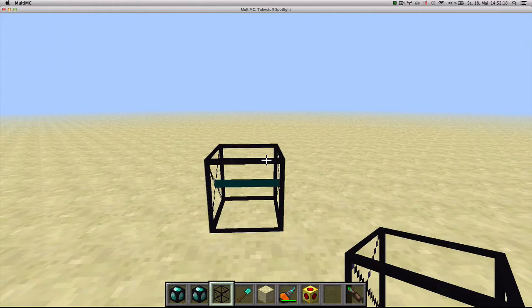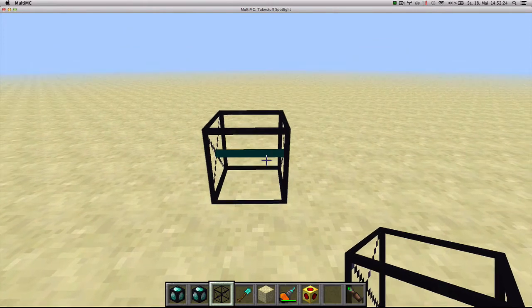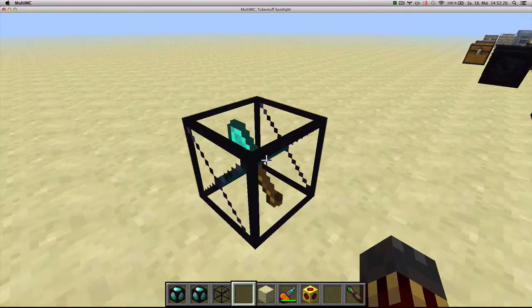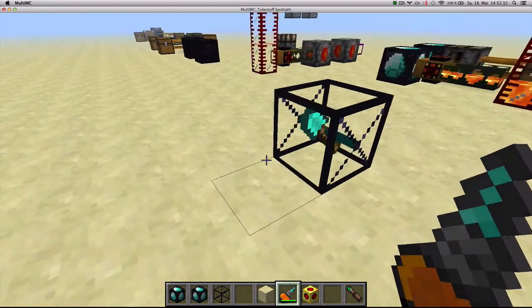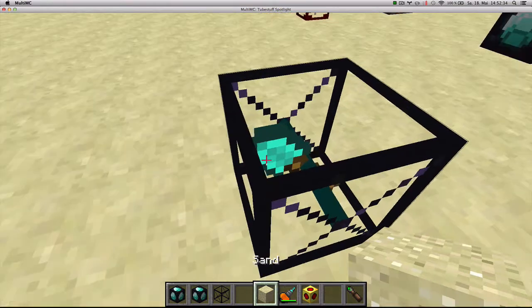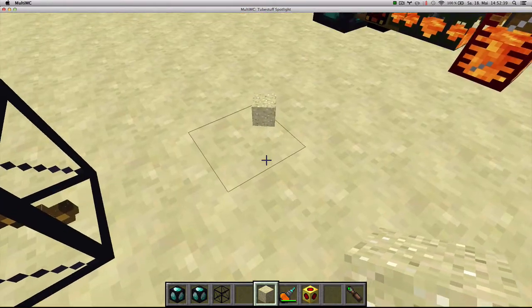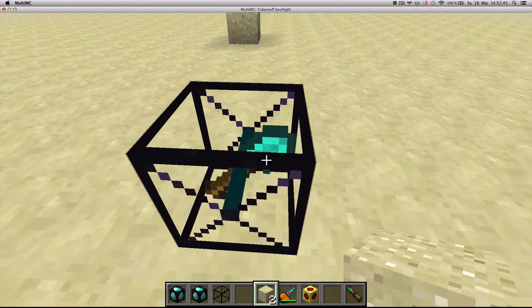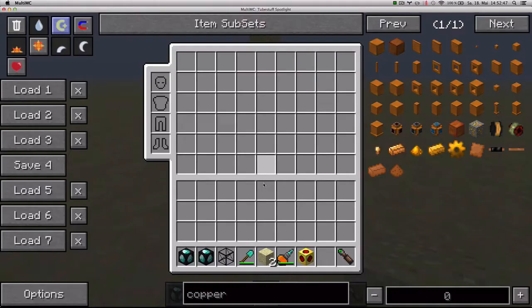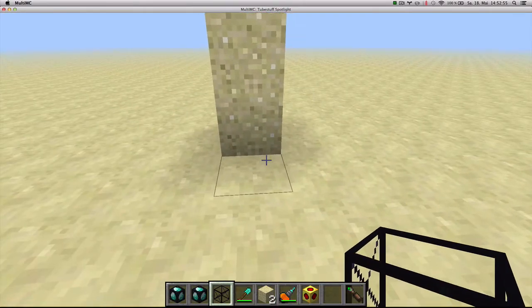The block breaker accepts a tool — I can put any tool in, in this case a diamond shovel. If it detects a block in front of it, it goes ahead and breaks it and outputs the drops from the back. Depending on the tool, it mines faster or slower and takes durability. You can put tools from any mod and it will simulate a left-click — let's try it with a diamond drill from Industrial Craft.